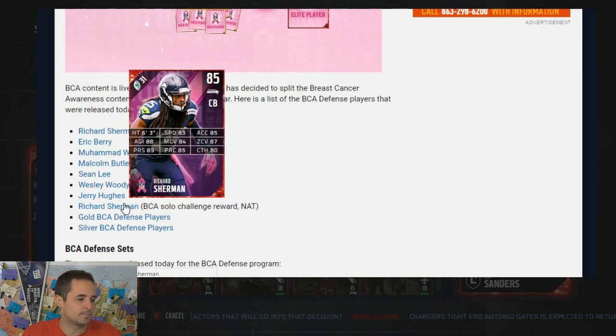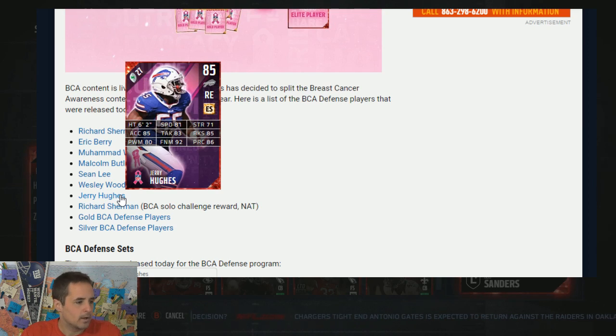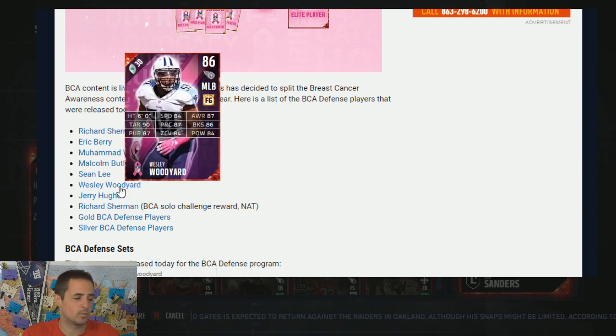Then you have your elite defensive player. There's a version of Richard Sherman who is the solo challenge reward, who's NAT. 83 speed, can't have him, sorry. Jerry Hughes, normally known for great finesse move and acceleration, has that again this season. Pretty nice. Definitely going to be only a pass rushing player and not able to play really on rundowns with 71 strength, but I don't mind Jerry Hughes coming out of there.